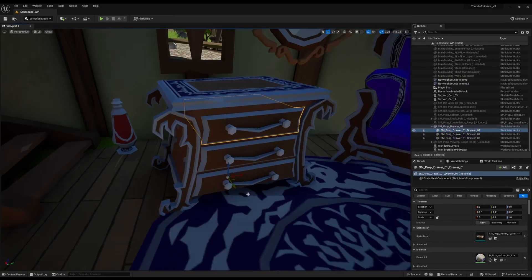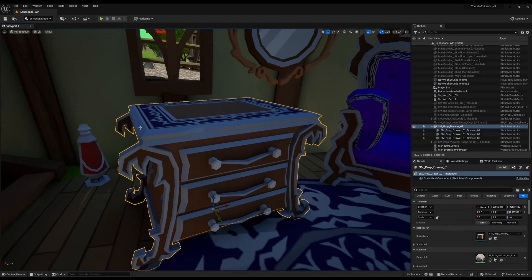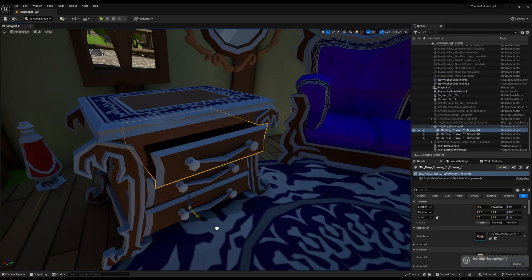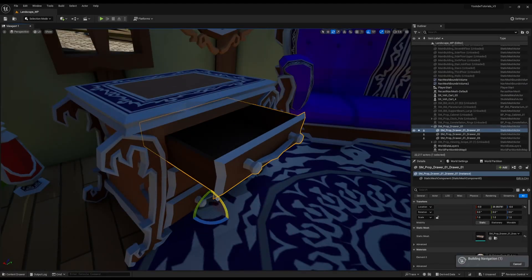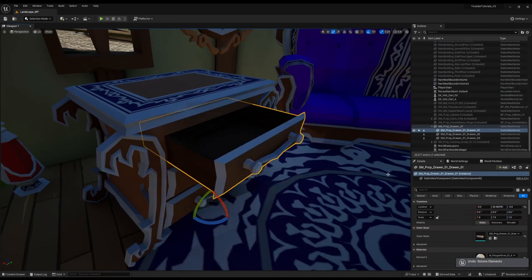What I'm thinking is we'll create a blueprint to house a drawer, and then we'll put the drawer inside the drawer parent. When you interact with the drawer, we can animate it coming out a little bit, maybe even rotate it down just a little bit like if a drawer falls down or whatever. Play a sound, show the interaction, loot it, and when we're done with it we'll put it back up and then rotate it back in. So that's what I'm thinking we'll do.